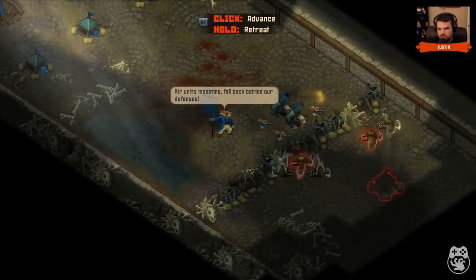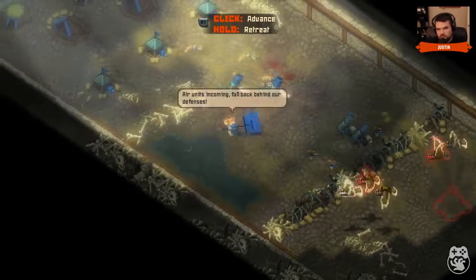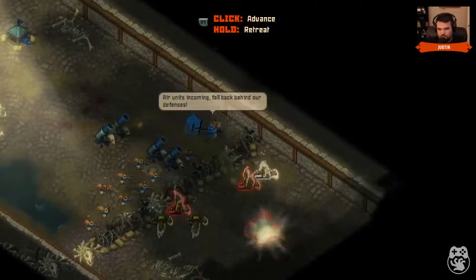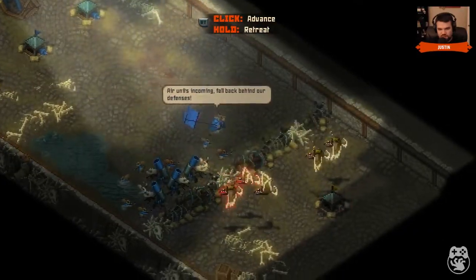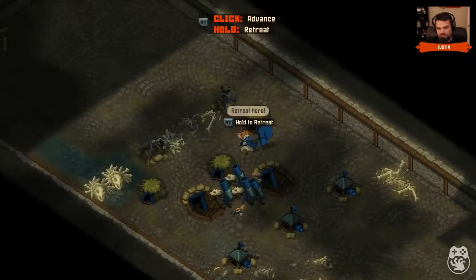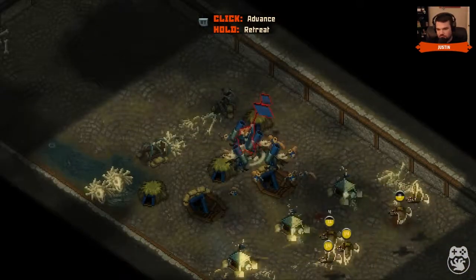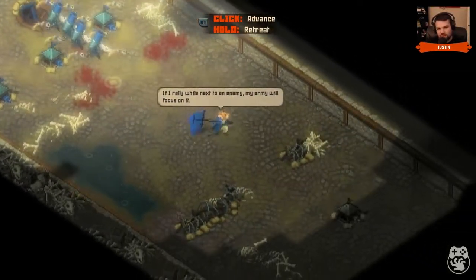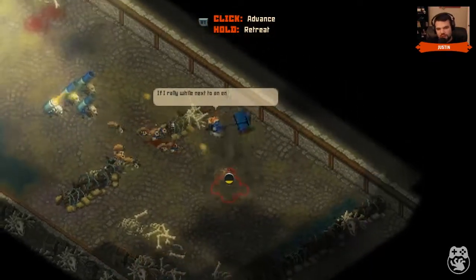The little guys are better against aerials and the big guys are better against guns. The tutorial is trying to teach me things and I'm trying to pretend like I know what I'm doing - I wasn't actually reading the text. He wants to show me what my guns can do. I thought the little squirrel guys were totally already shooting at them. I need to slow down and just let it do its thing.